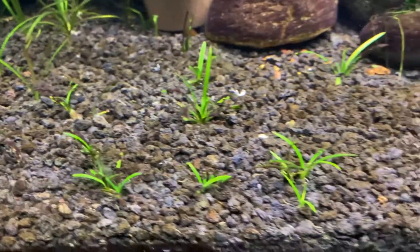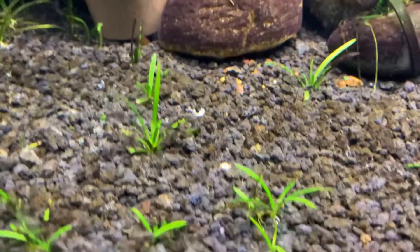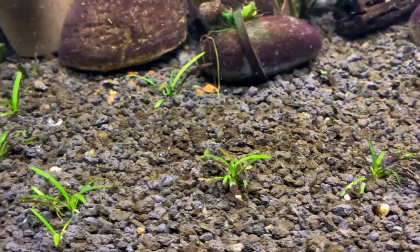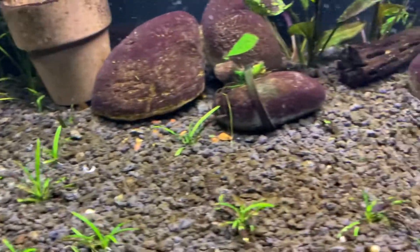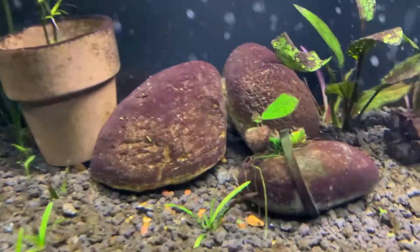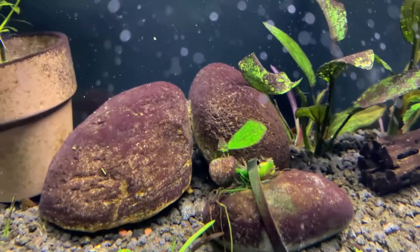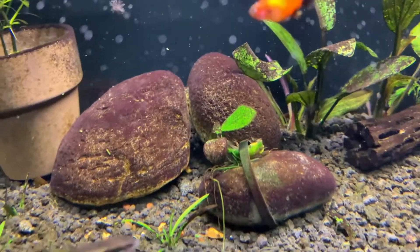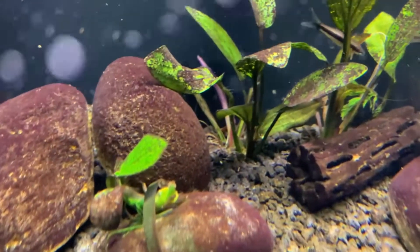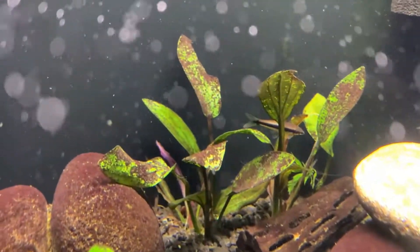If you look at the dwarf sag, you can see lots of new green growth — it's really starting to take off, and you can see most of the algae is almost all gone now, and I haven't spot treated at all. The Anubias hasn't changed too much, so we'll keep an eye on that — it is a slow grower.